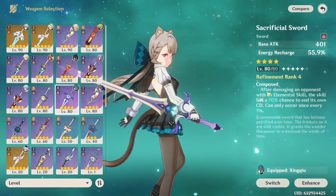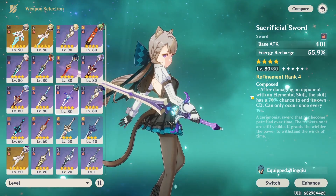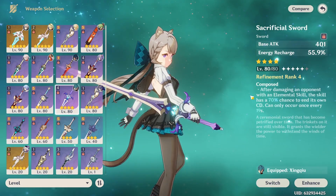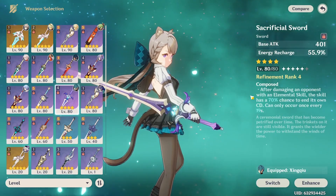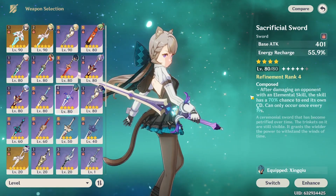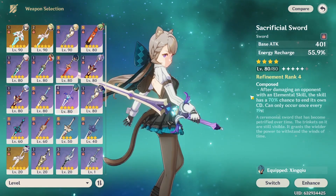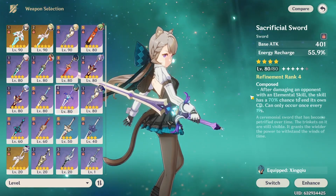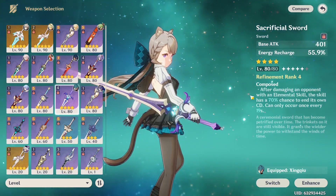Sacrificial Sword is probably going to be her best four-star weapon, though. Sacrificial will allow her to use her skill more often — using it allows you to use the skill twice. And if you get her C4, it gives you another charge of her skill. So with a high refinement Sacrificial Sword, you could always have recharges to her skill, making energy management much easier.